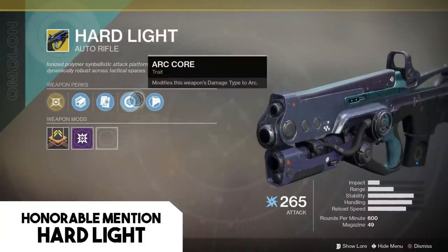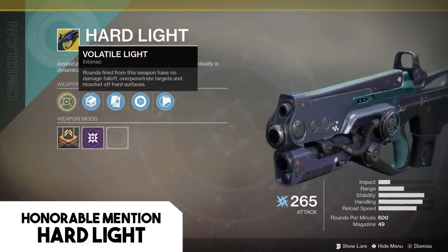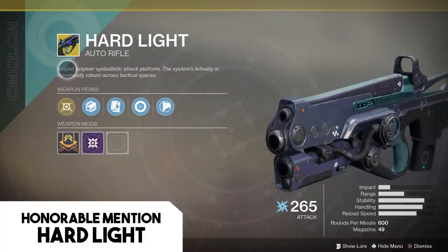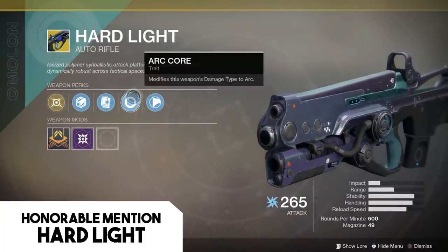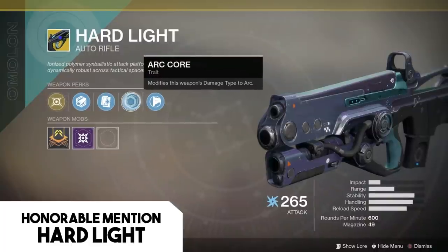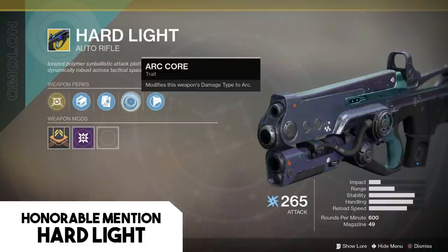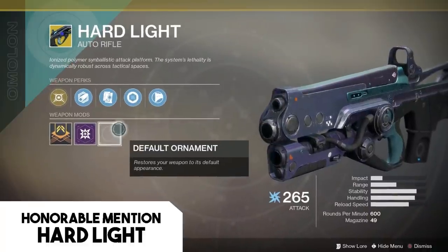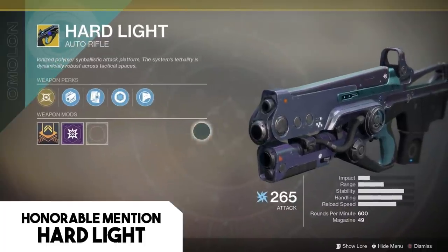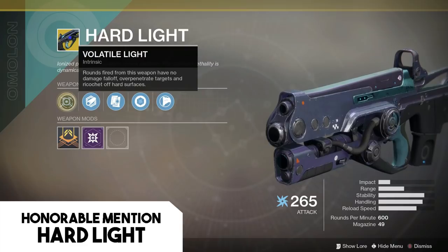Hard Light is an auto rifle that allows the user to change its damage type on the fly — from void to solar to arc and back. The versatility cannot be ignored. It can help with rotating Nightfall missions, augment the damage type that enemies are weakest to on a specific planet or encounter, break shields, and cause AOE explosions more frequently than other guns. You can always just change it up when the next group of enemies calls for a different damage type.